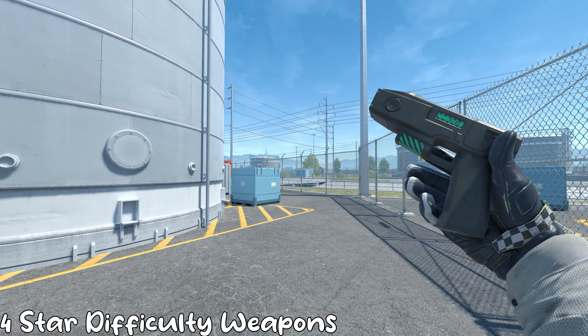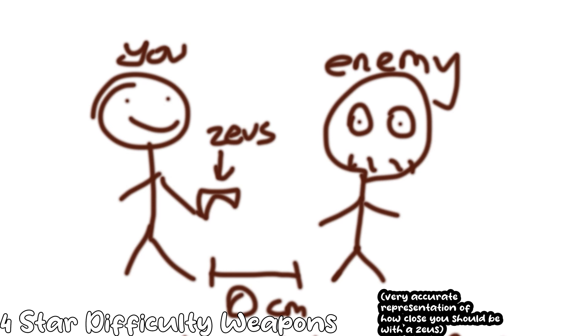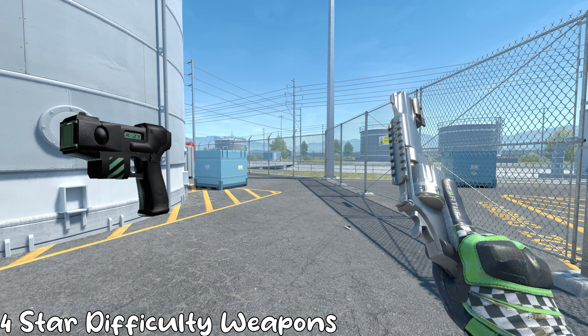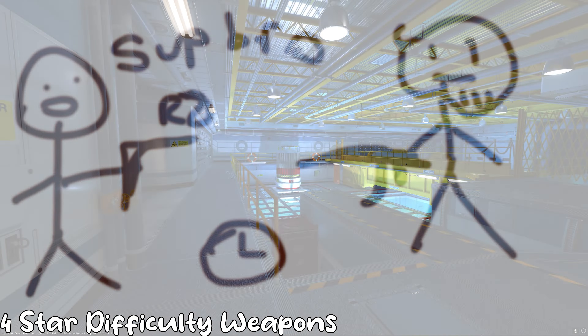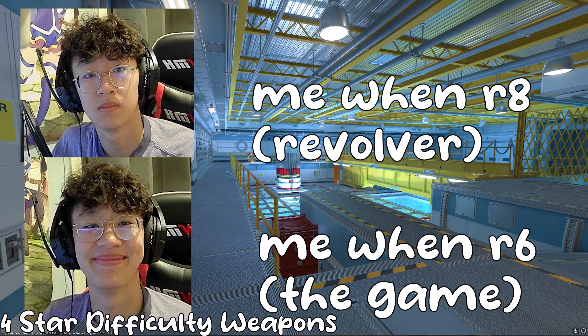The Zeus, of course, is one shot and you need to be really, really close to your enemy, so if you mess that shot up, you die. For the R8, no one uses that gun, but it's similar to the Zeus but you have more shots. Because there's a load-up, you get to look at the enemy for a while before you actually get a shot off, and by the time you get a shot off, you're probably dead already. It's high-risk, high-reward, but I wouldn't use that gun.